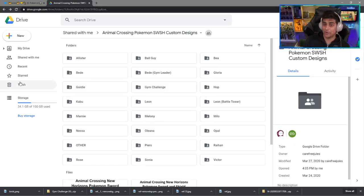I opened the Google Drive so you guys know there's no viruses, nothing in it. This is what you're going to get when you click on this link — about 28 total designs that you can use in the game.